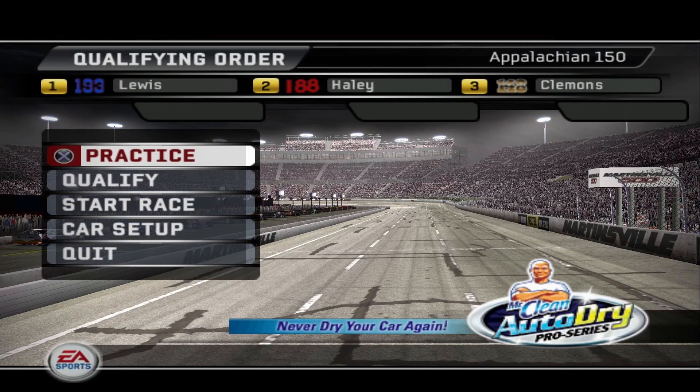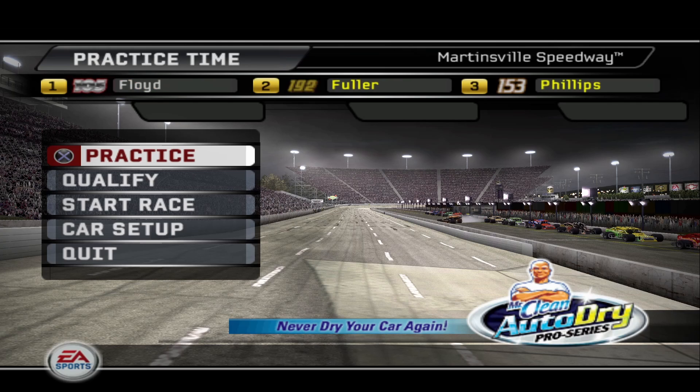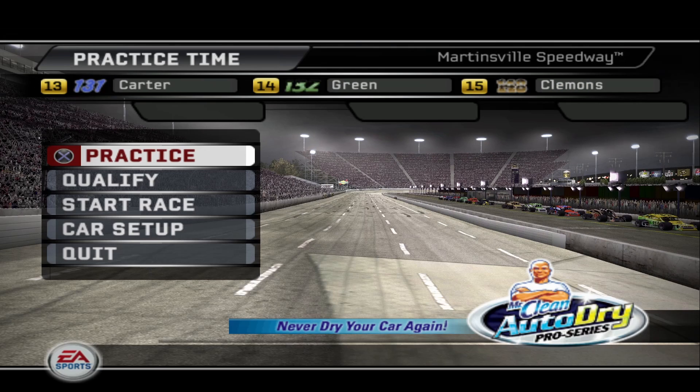EA Sports would like to take this opportunity to welcome you to one of the most exciting half-mile tracks of the NASCAR Wheeler Modified Series, the Martinsville Speedway. Expect lots of pushing and shoving, and plenty of close racing, as these drivers do their best to run up front. Prestige is on the line in the fight to earn a shot at the next level of racing. The race is only minutes away. Buckle up for some exciting modified action.